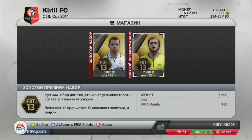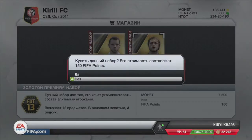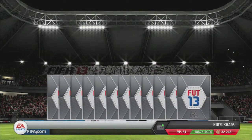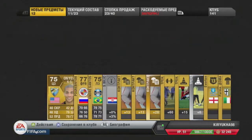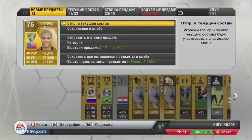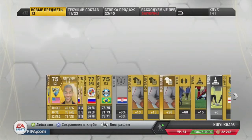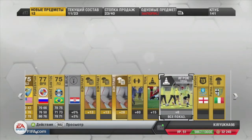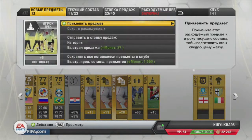In my next pack I get Onyevo — 40 pace from the USA. Serious, 40 pace for a defender. And I get a new version of Andres Santos from Gremio, a former Arsenal player.